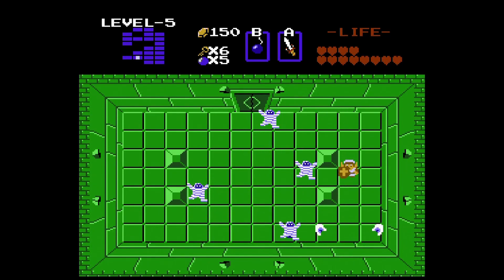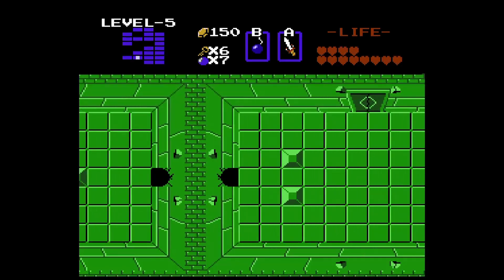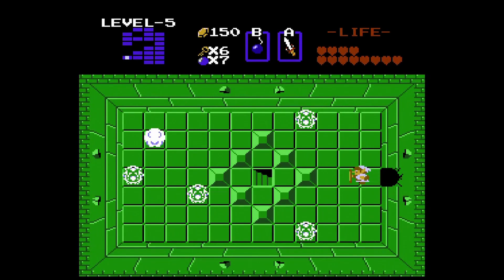Here we have Gibdos, and you can clearly see that one of the Gibdos is holding some bombs, so we're gonna drop a bomb before we collect the bombs. And we get another bomb drop, very nice. So both those walls can go, but this is a secret area.